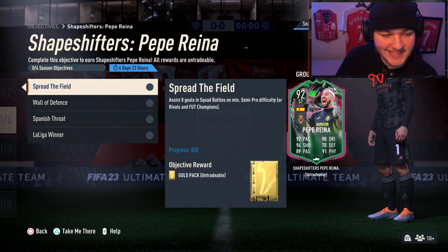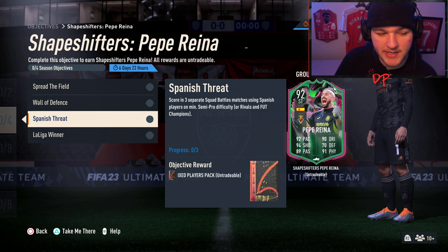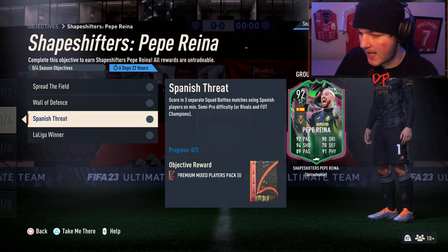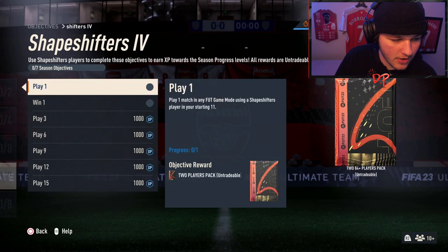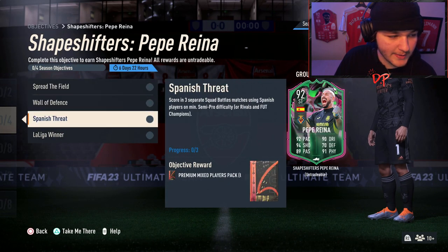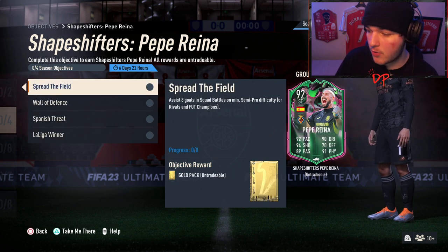For the recap: assist eight goals — self-explanatory, you'll get that done naturally. Keep two clean sheets — that's why I recommend a couple of games on Squad Battles semi-pro. Score in three separate matches using Spanish players, so players like Joaquin, Ceballos, Marco Asensio — Jordi Alba is less likely to score as a left back. Win seven matches on at least semi-pro with at least three La Liga players. Have four Spanish La Liga players so you're also completing the Shapeshifters Free La Liga and Spanish Victory objectives simultaneously — two birds with one stone.